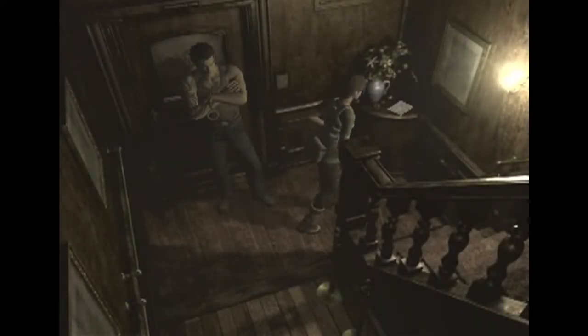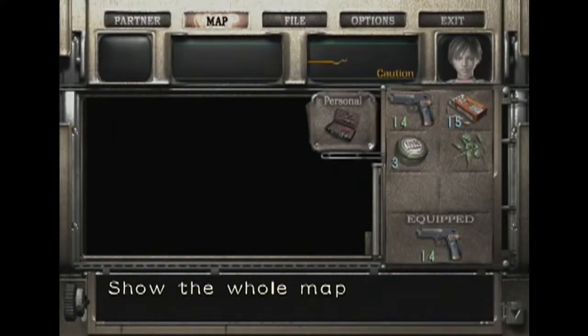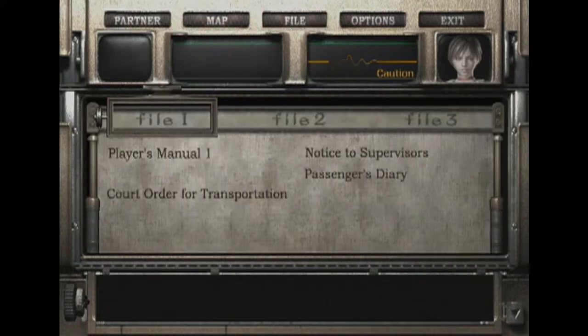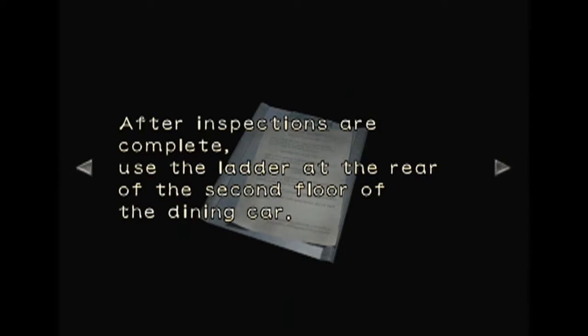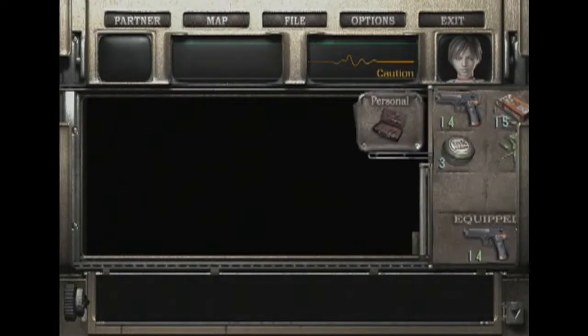So we're gradually getting to a point where he will help us. I'm sure eventually we'll be working together. Oh wait, that actually seemed important. Crap. Okay, hold on. Look — there's even a partner option that we can't select yet. Read the obtained file. Notice to Supervisors: when closing the dining car, supervisors are asked to switch off the automatic doors after ensuring all staff have vacated the car. Main automatic door power switch is located on the roof of the fifth car. Use the ladder at the rear of the second floor of the dining car.